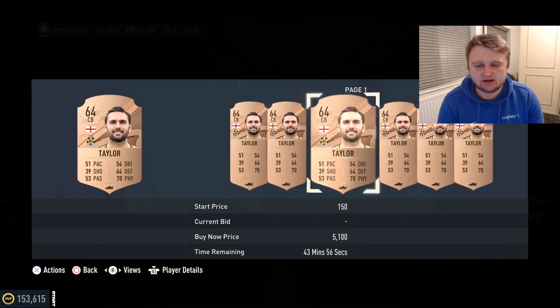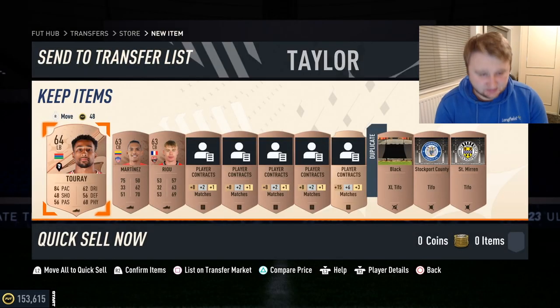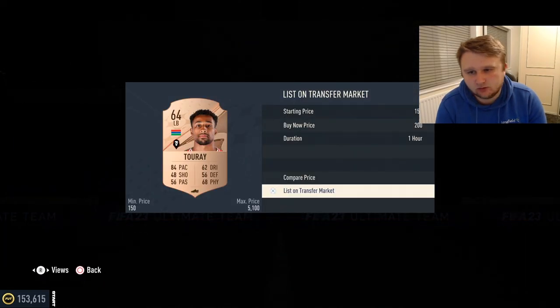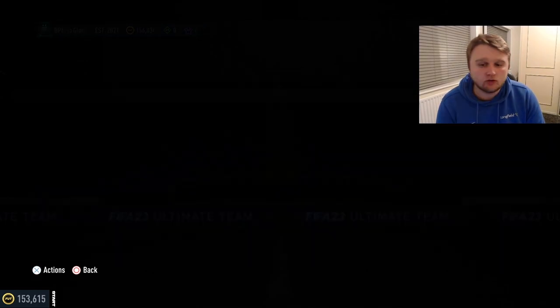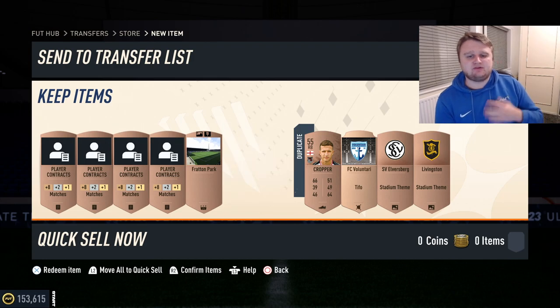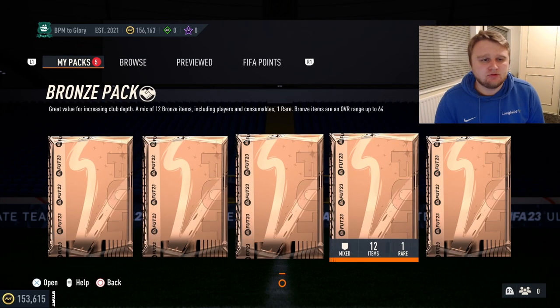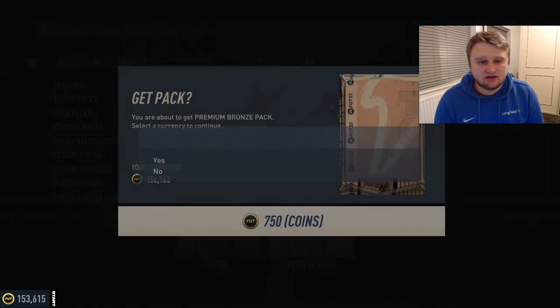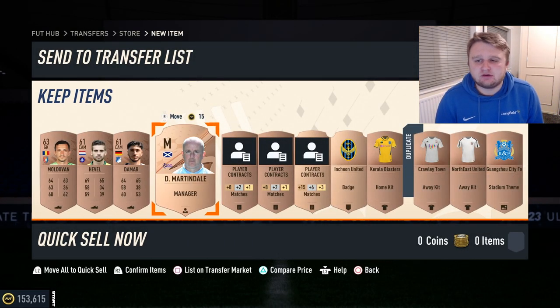Taylor from Cambridge United, a center back — cheapest on the market is 2.3k, so I'll list mine for 2,000 coins with a 1,500 start price. If you're new to the series, please smash a like and subscribe. Also, I'm saving bronze packs now — I've got five so far and I'm trying to save up a hundred, so one episode will be dedicated to opening only those saved packs to see how many coins we can make.